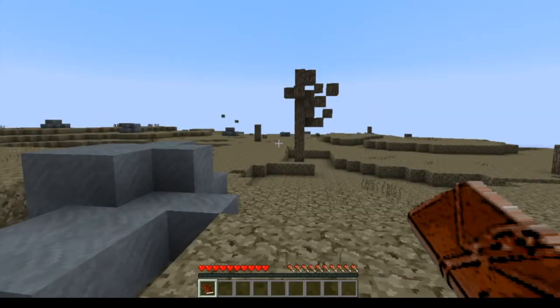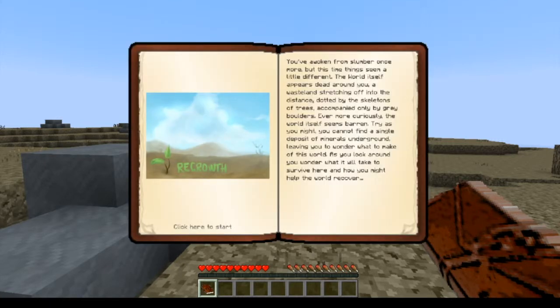Here's the backstory: Logan will slumber once more, but this time things seem a little different. The world itself appears dead around you — a wasteland stretching off into the distance, dotted by the skeletons of trees, accompanied only by grey boulders. Even more curiously, the earth seems barren. Try as you might, you cannot find a single deposit of minerals underground, leaving you to wonder what to make of this world. As you look around, you start to think about what it will take to survive here, and how you might try and help the world recover.